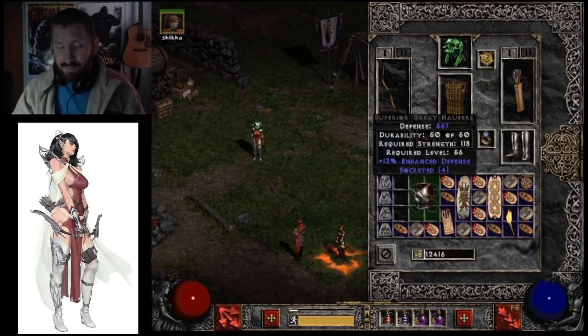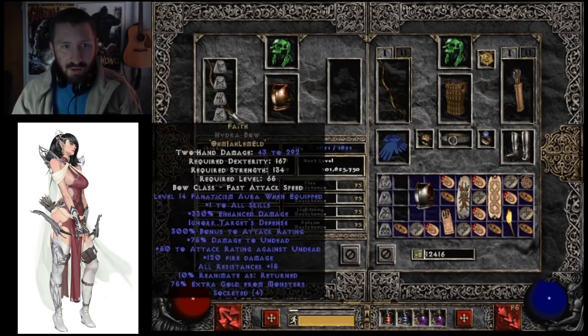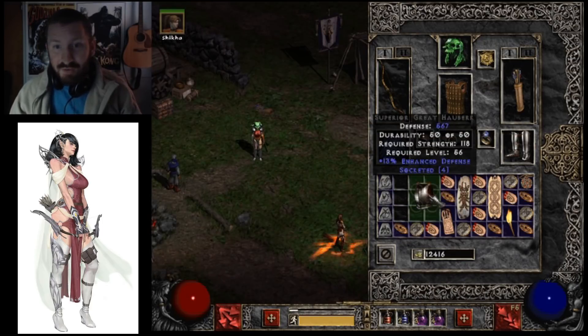Now this is Ladder — it's the 2018 Ladder, and I started playing about a month ago. I decided to go with this Amazon since she has the Merc with Faith. But I'm going to make this freaking Fortitude right here.